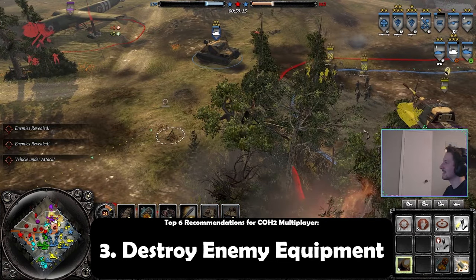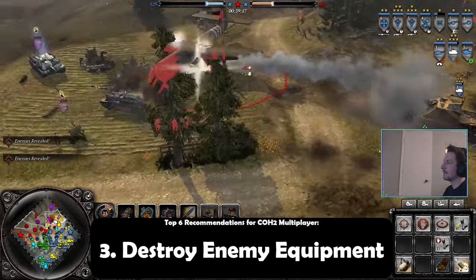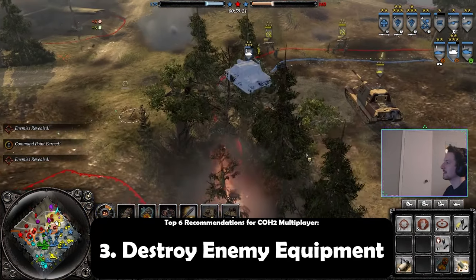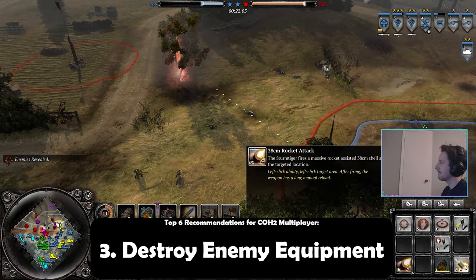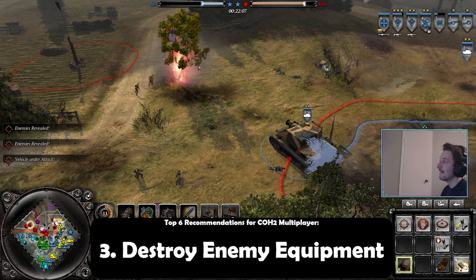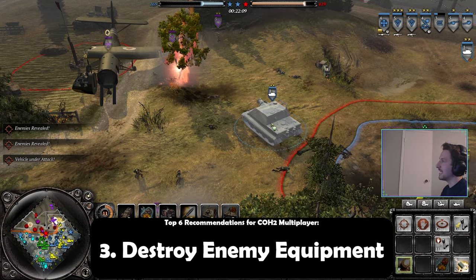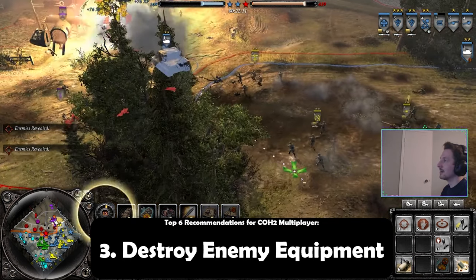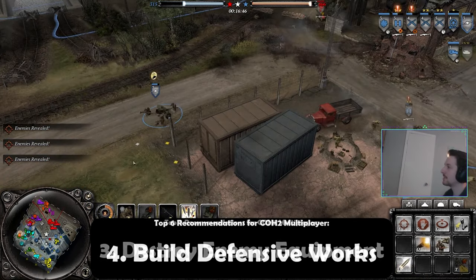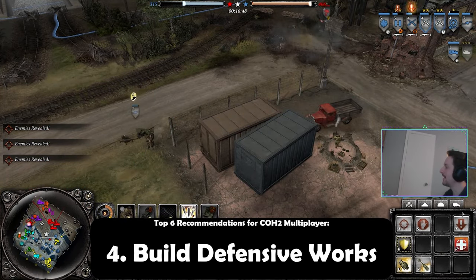I cannot tell you how many times, like versing OKW, I've destroyed Raketen after Raketen after Raketen, and it has finally begun to wear them down manpower-wise. Remember, destroy equipment — while it may seem minor, every instance is essentially you wiping an enemy infantry squad or killing a vehicle. Something, when you're trying to grind down your enemy, you never want to pass up.